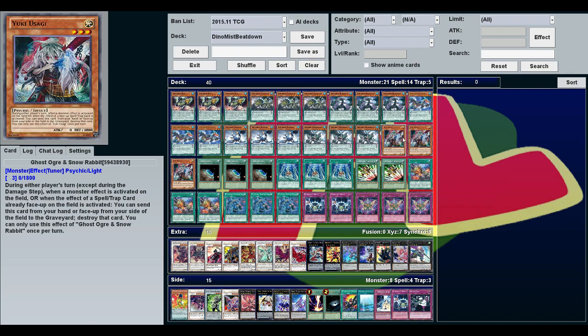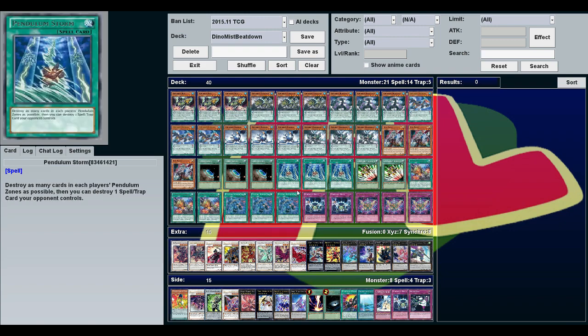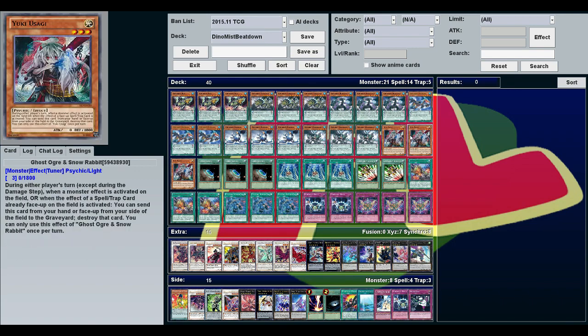Ghost Ogre and Snow Rabbit is just a tuner. I went with her because of Emergency Teleport — you can bring her in and synchro for level seven or eight since all your monsters are level five and four, so the level three just works really well.